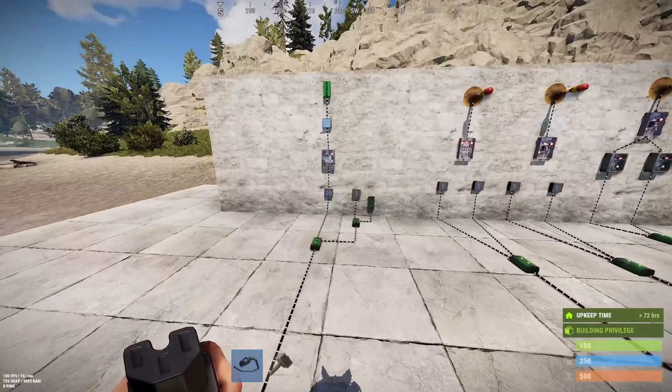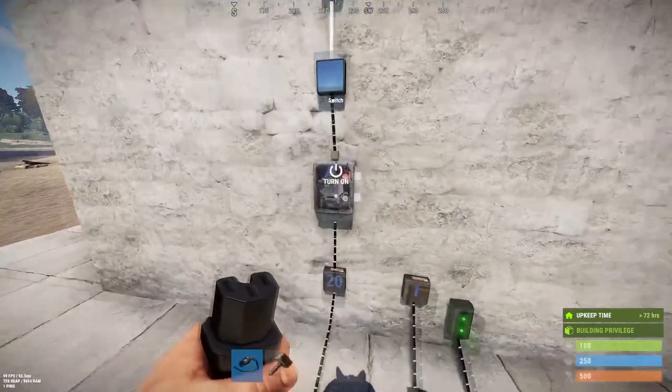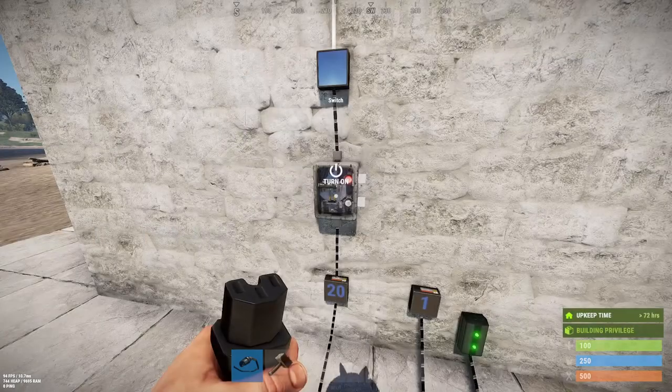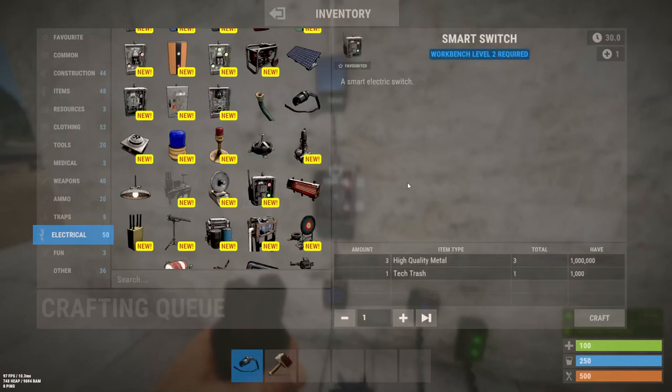The first thing we're going to talk about is the regular switch. This is it - the switch. Level one item, simple metal frags. Turn it on, it turns on. Turn it off, it turns off. Basic. The smart switch is actually a variation of the switch - level two, uses high quality metal and tech trash. You can buy this at the Bandit Camp.